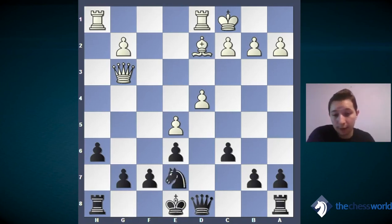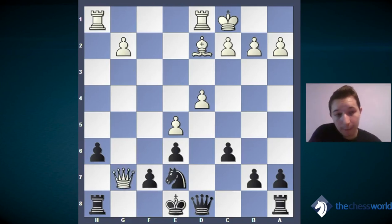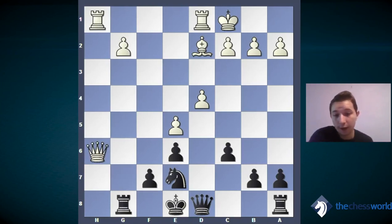Queen takes g7 — logical move. Now rook g8, as the rook is hanging on h8; this is practically the only move. Now queen takes h6 — this is what most players do in this position. White takes another pawn and is now a pawn up. But you see that the g2 pawn is under attack and the d4 pawn is under attack, so we are going to take one of them soon. After queen h6, the best move for black is queen d5, activating our queen. Again, we attack the g2 pawn and now also attack the a2 pawn.